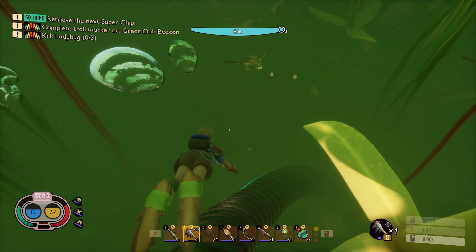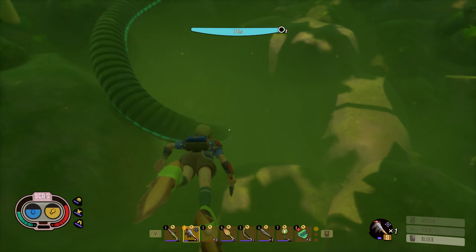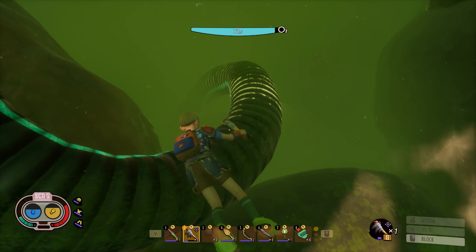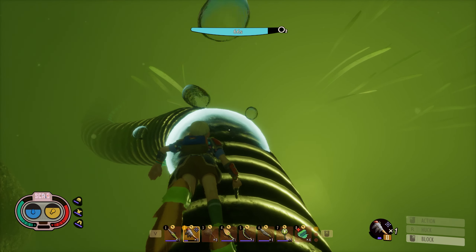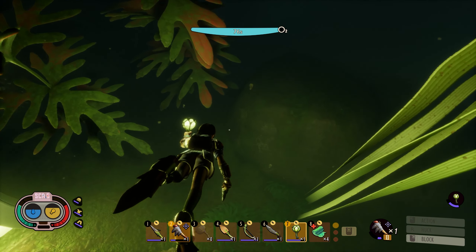Also, I did go ahead and craft a canteen as well. We can use that if we need it for water. Let's go for a swim. You can see we do swim a bit faster now, which is nice. Just going to try and grab some air bubbles along the way. We're going to go down here. Looks like there are air bubbles. So I'm just going to hang out. There we go. Let's go ahead and light our lantern.